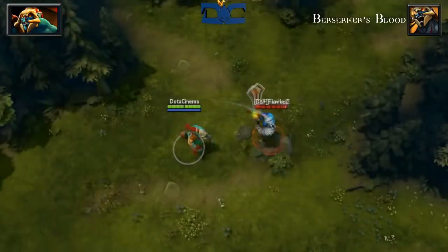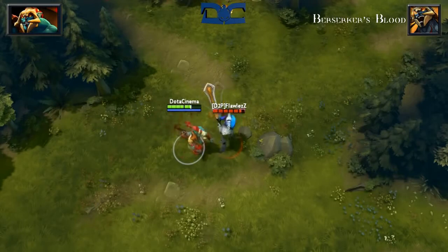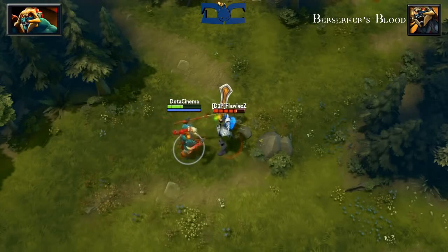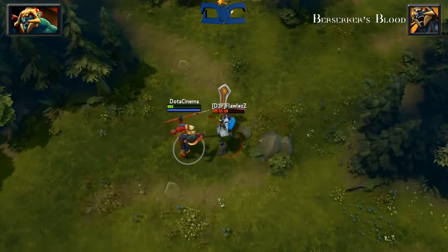Berserker's Blood is a passive ability that gives an increase of 12% attack speed and a stacking 8 damage per 7% missing health points. As an example, if you have 3% of your HP remaining you'll gain a maximum 14 stacks from the skill, which will increase your attack speed by 168% and increase your damage by 112.